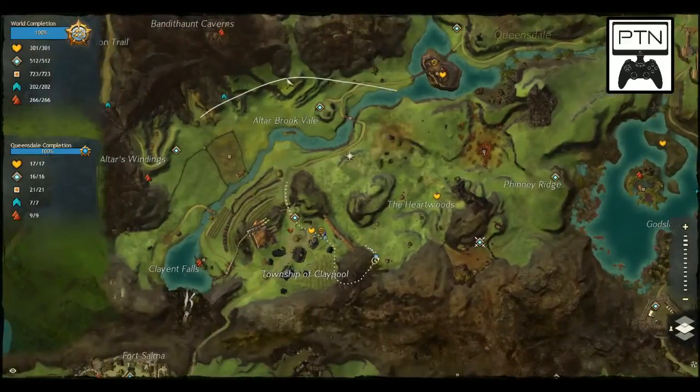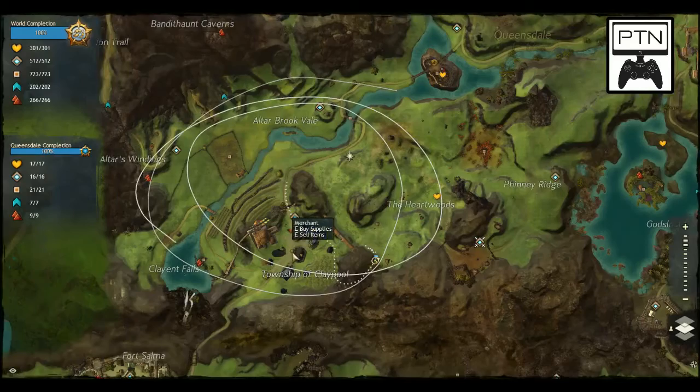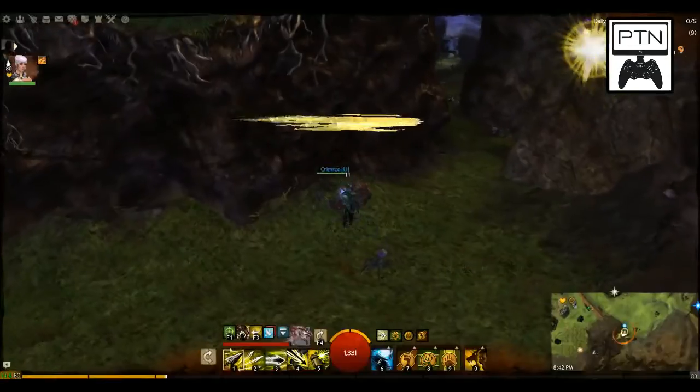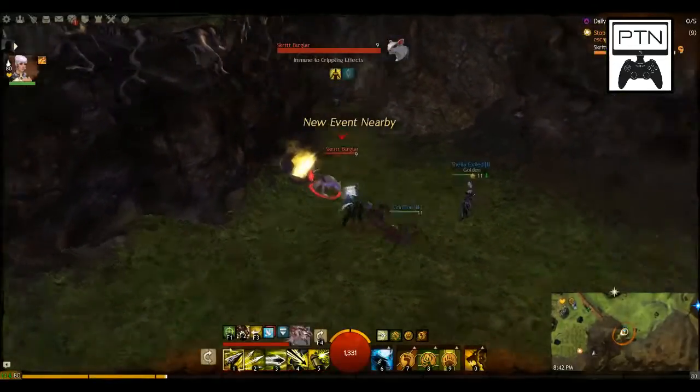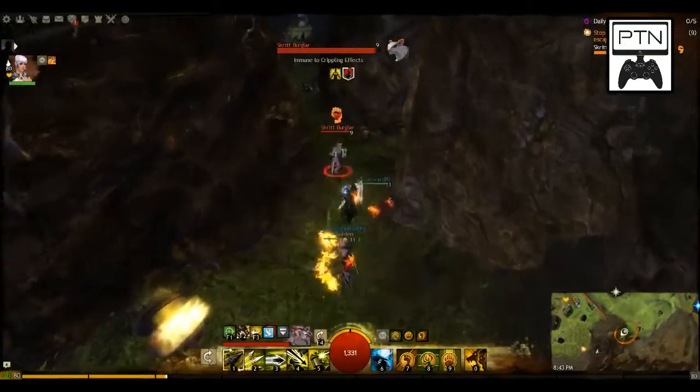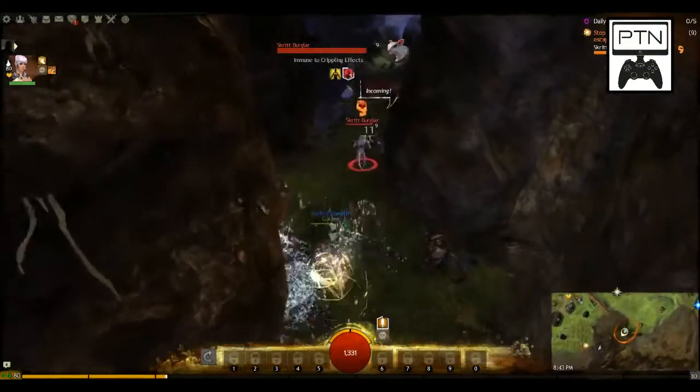The easiest ones are basically four in this general vicinity, which are nice and easy to scout out to see if you find it — and we did find one. Be sure to use your guesting abilities if you can to find a zone that has it.